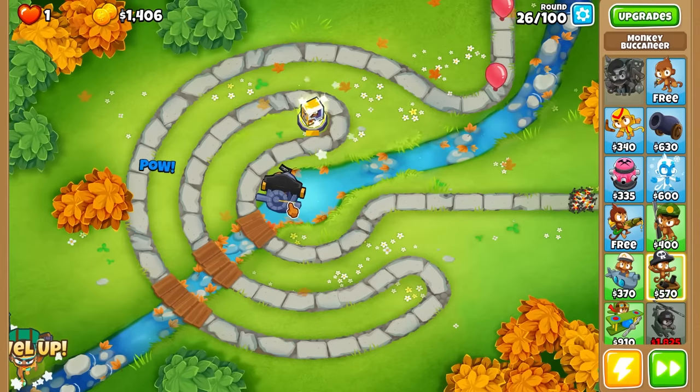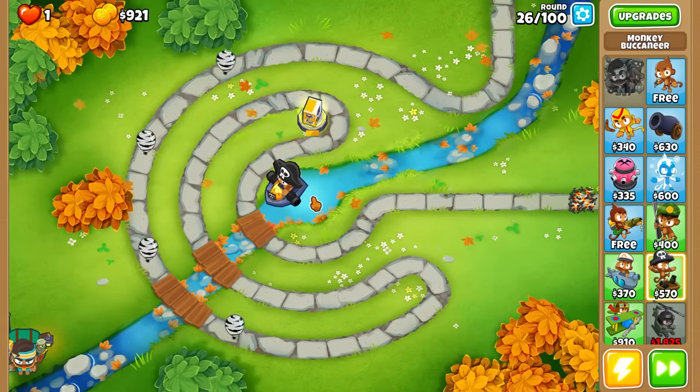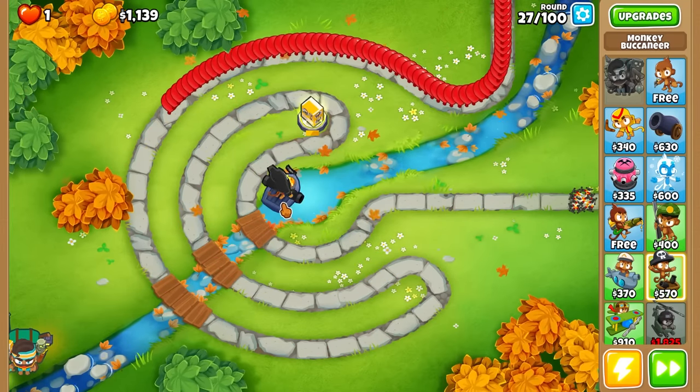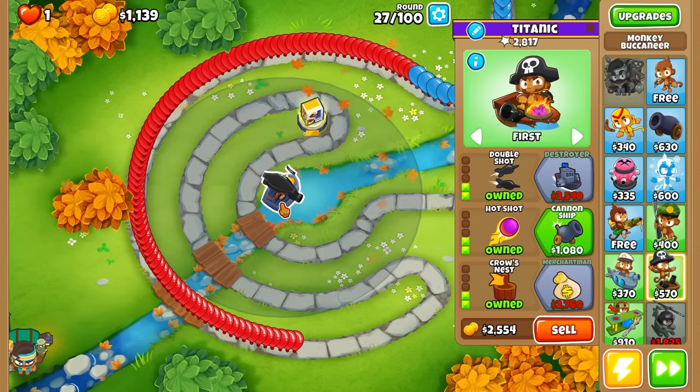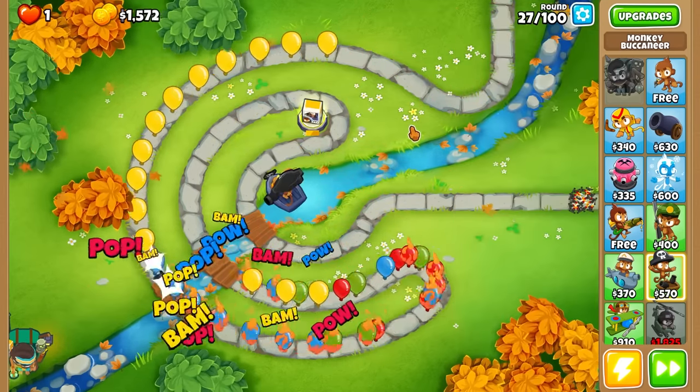Easily handles this. Now let's go Hot Shot for the leads, then we can farm because this guy can hold his own for a while. This is a very strong cross path - essentially the same as normal except with Camo Detect and extra range. It's really at the third tiers that things start happening.